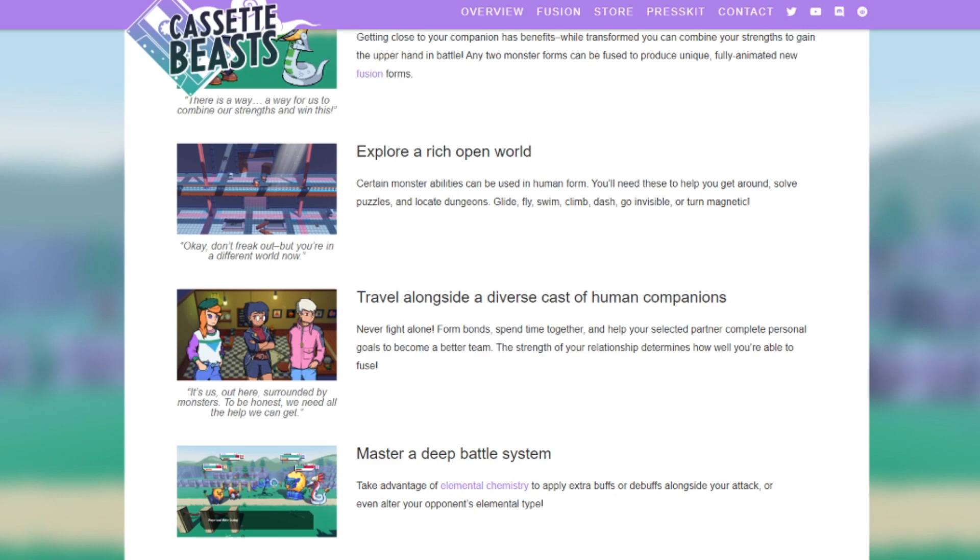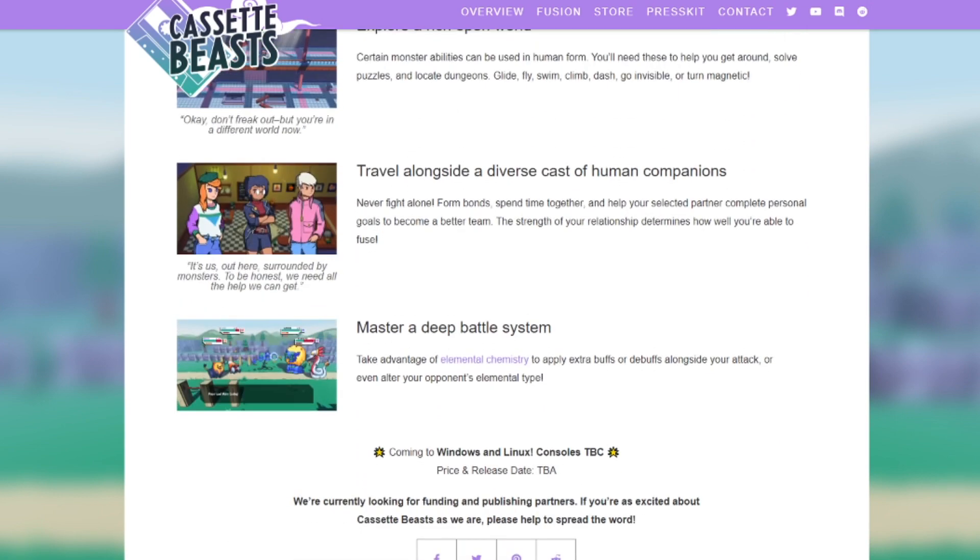You're in a different world now. Travel alongside a diverse cast of human companions — never fight alone. Form bonds, spend time together, and help your selected partner complete personal goals to become a better team. The strength of your relationship determines how well you're able to fuse. I think this adds a level of realism to the game where you have to bond with the person you're fighting with — it's not like Pokemon where you're just sending out your Pokemon.